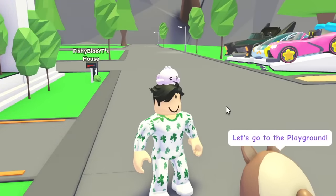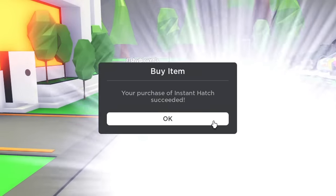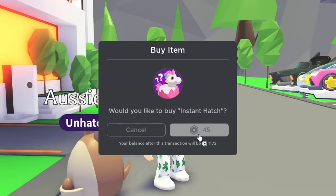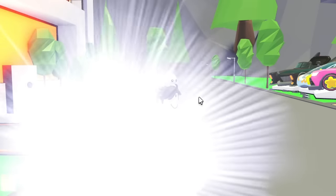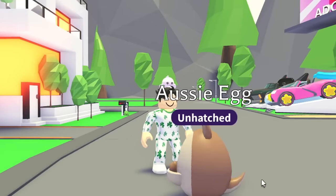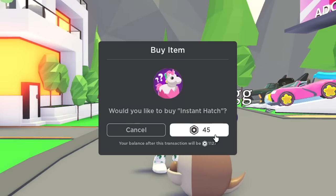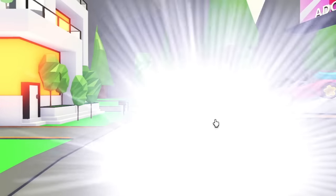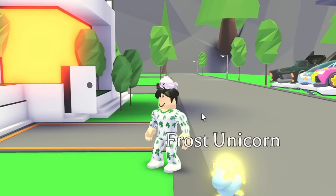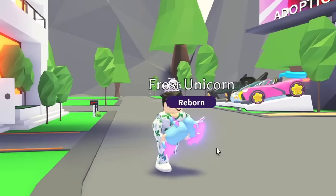I decided to do a challenge instead of trading: I'm hatching three Aussie eggs, and if I don't get a legendary, one lucky person who comments 'mega' will get the mega frost unicorn. Second egg — also not a legendary. This is the one time I don't want a legendary! Third egg came out as a common pet, which means one lucky person is getting the mega frost unicorn! I'll also give away a neon version to someone who leaves a like and subscribes.